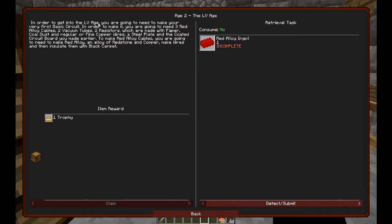In order to get into the low voltage age, you're going to need to make your very first basic circuit. To make it you're going to need three red alloy cables, two vacuum tubes, two resistors - which are made with paper, coal, and regular or fine copper wires - a steel plate, and a coated circuit board. To make red alloy cables you need red alloy, which is an alloy of redstone and copper.